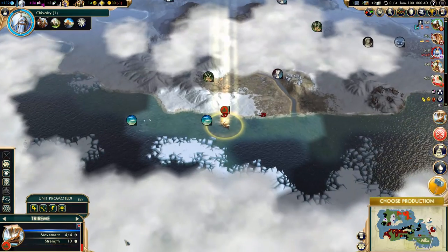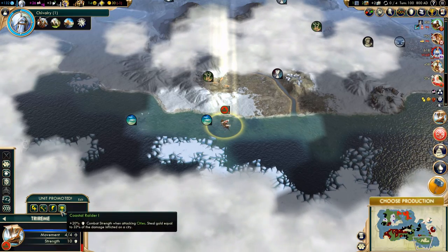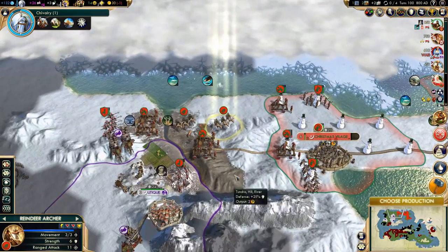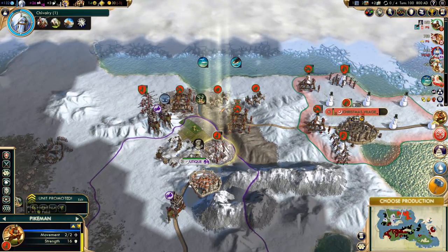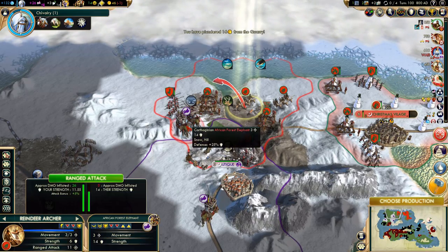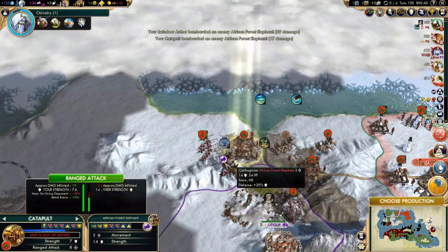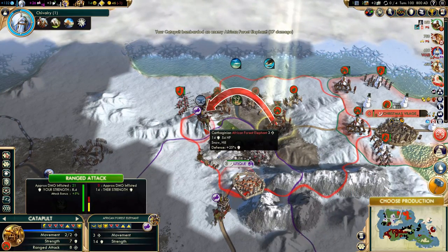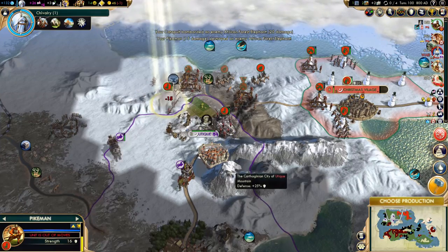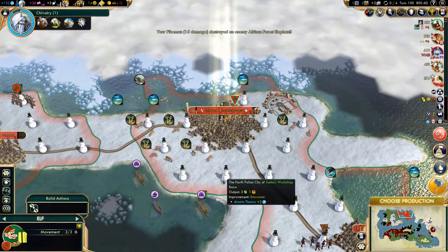So that will take a few turns — we got another promotion. Let's go for Boarding Party. This might be a bit problematic — we'll probably lose that trireme, which is not the end of the world. Skill Level 2. Let's do some good damage here. I don't think I can kill that forest elephant, unfortunately. Well, if I attack him with the catapult, then I think I can — but we'll probably lose the pikeman as a result.